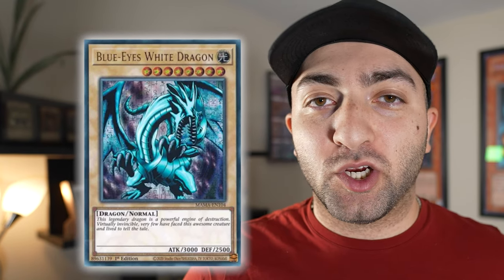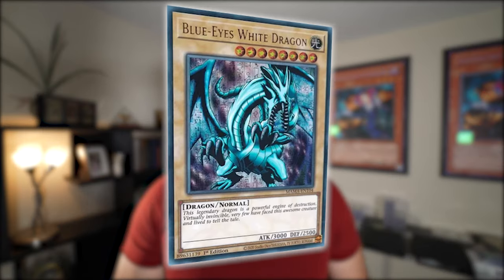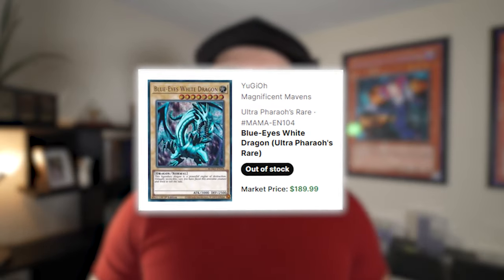Next up is the LOB art Blue Eyes White Dragon. This card makes even less sense than Dark Magician Girl. First of all, this art is not loved by most people — most people love the SDK art. I think this one will also level off at the $80 to $100 mark. It's one of the better cards in there, but I just don't see it upholding the current price of around $150.